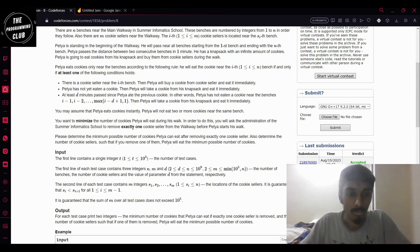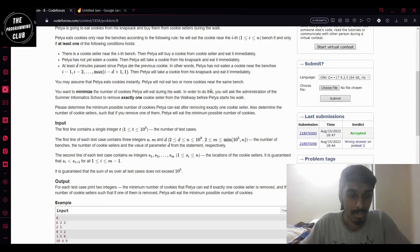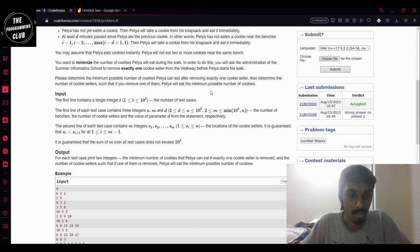What we have to do is remove exactly one cookie seller and minimize the number of cookies that Petya eats on this journey. The output is the minimum number of cookies that Petya can eat if one cookie seller is removed, and we also have to find the number of cookie sellers such that if one of them is removed, Petya will be eating the minimum number of cookies.